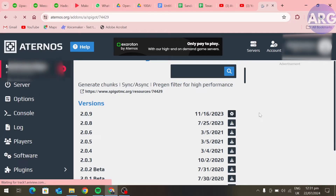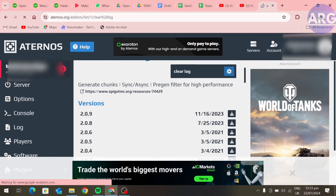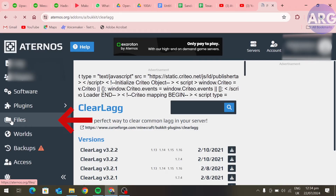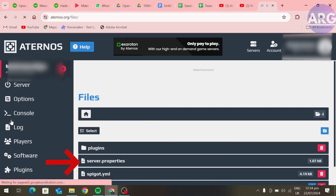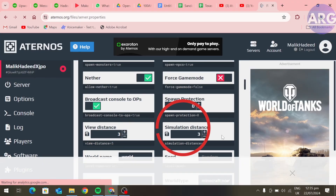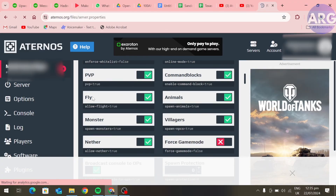After this is installed, go to Files and open server.properties. Here change the view distance to 3 and also change the simulation distance to 3.